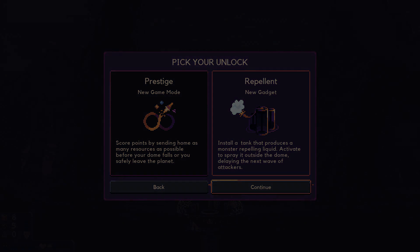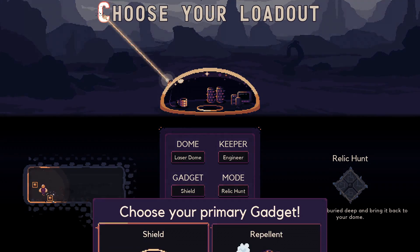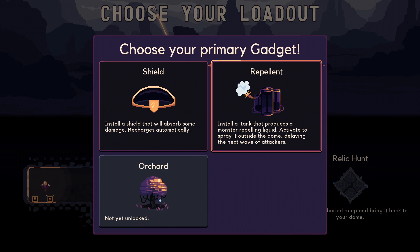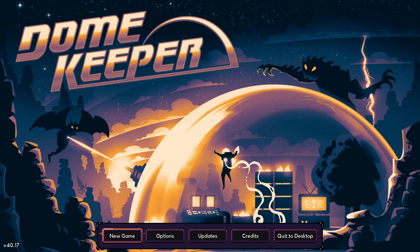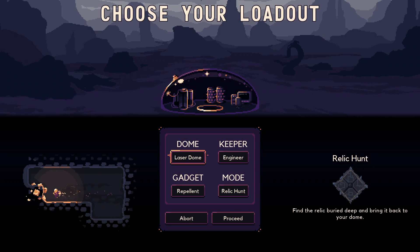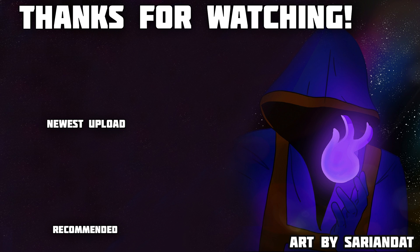And then it congratulates you again by giving you stuff back. This was sick — I enjoyed this a lot. That's also a small map size. New world unlock, new map size unlocked. I can also unlock a new element — the prestige game mode: score points by sending home as many resources as possible before your dome falls or you safely leave the planet. Or we have a new gadget: install a tank that produces a monster-repelling liquid, activate to spray it outside the dome delaying the next wave. This is literally what I said I wanted in the game — I would be dumb not to take it. I actually really like this relic hunt thing. Thank you so much for watching. Liking the video is much appreciated — I'll see you in the next one. Have a good day. Bye-bye!